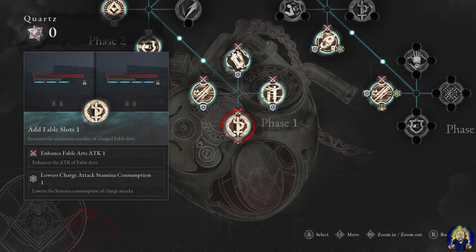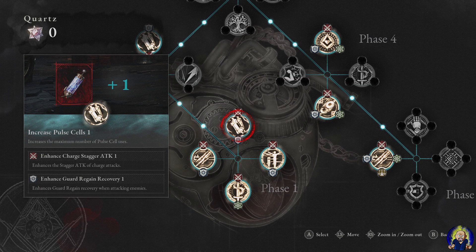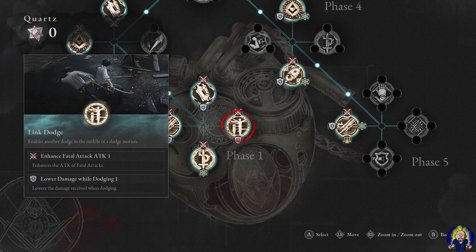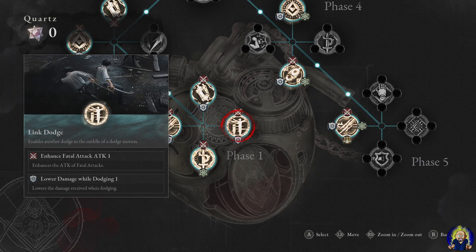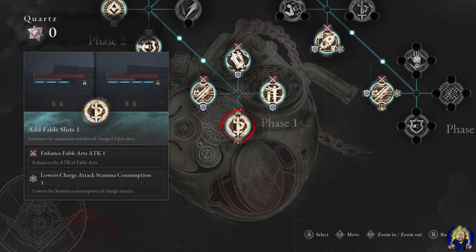Now let's talk about the P Organ skill tree and what to use your quartz on for this build. First, I suggest increasing Pulse Cells — very important for survivability. I went with Enhanced Charge Stagger Attack first, then Enhanced Guard Regain Recovery 1. Also pick up Link Dodge, Enhanced Fatal Attack 1, and Lower Damage While Dodging 1. Then add Fable Slots 1 — very good so you can use your Fable Art more often; try to get it up to 4.